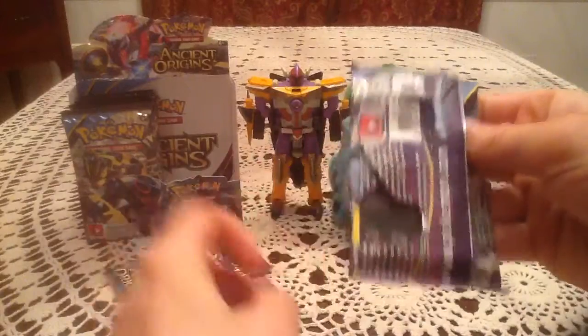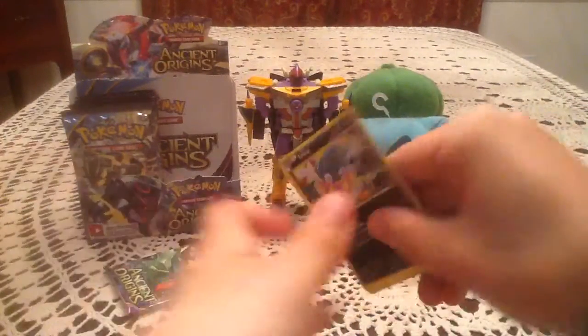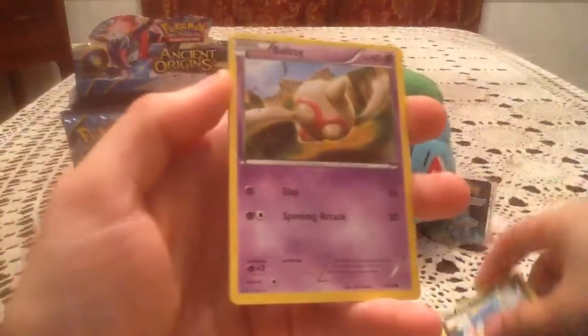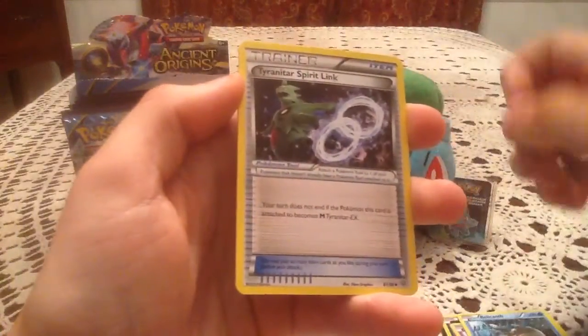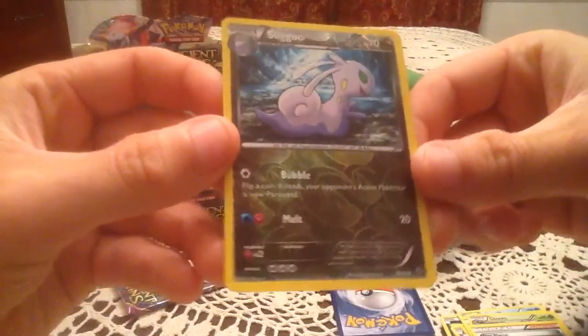Now that we have an EX, these packs just fall apart way too much. Now that we have an EX, let's hope we can get a full art, because we still haven't gotten one of those. So upping the ante, hoping for a full art. We have an Inkay, Baltoy, Persian, Golurk, Relicanth, Tyranitar Spirit Link, Gloom, and Hex Maniac. The reverse holo is Sliugoo — I remember seeing that on the checklist, so that is another new reverse holo, very very cool.